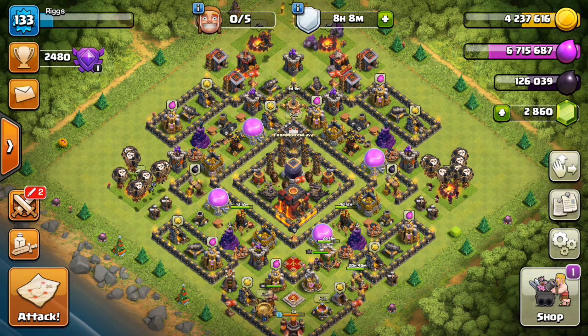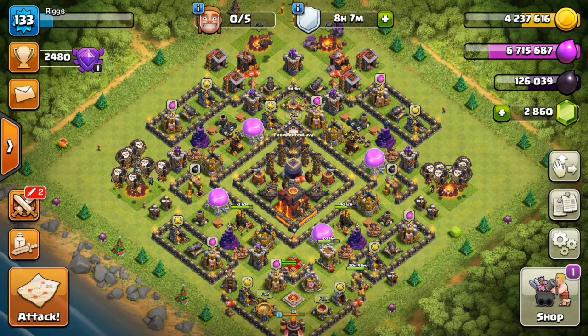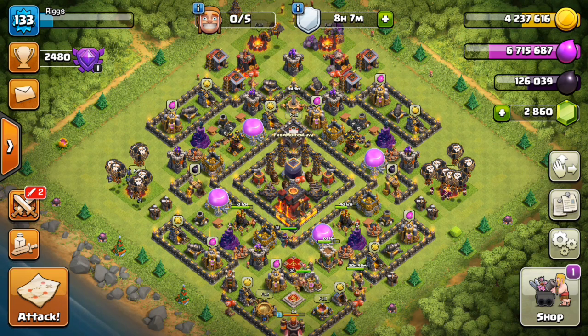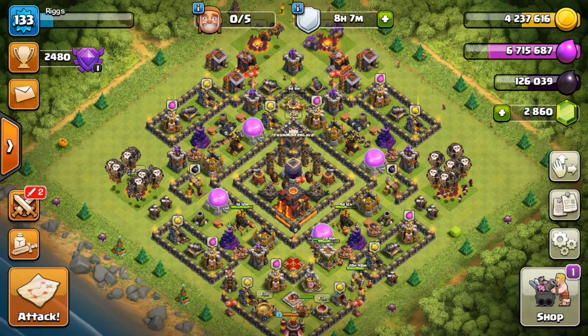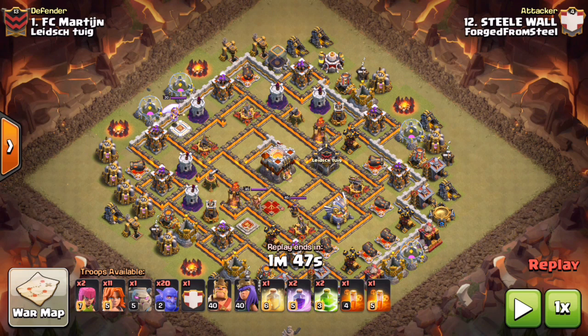We had to use four attacks on this base total. I'm going to be showing each variation so you can see the progression of each attack — how one plan would get slightly tweaked with small adjustments — and how we were finally able to grab two stars on this epic Dark Looter Town Hall 11. Without further ado, let's jump right into the attacks.